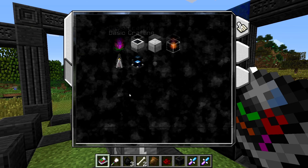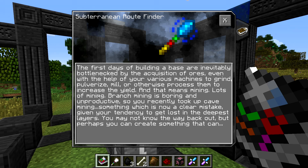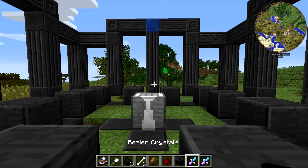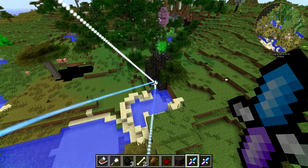Let's read the book entries on both of these. The Route Finder talks about acquisition of ores, branch mining being boring, cave mining, tendency to get lost — this thing gets you out. Bezier Crystals: clusters of enemies — when you've only got basic weapons, a group of enemies can be annoying. An attack that can bridge the gap and jump between mobs, attacking them in rapid succession. Although for some reason you keep getting asked if you need to whistle to use it. Wait — is that a reference to Guardians of the Galaxy, that dude who's got the arrow that he controls that flies around between all the enemies? Is that what that is?